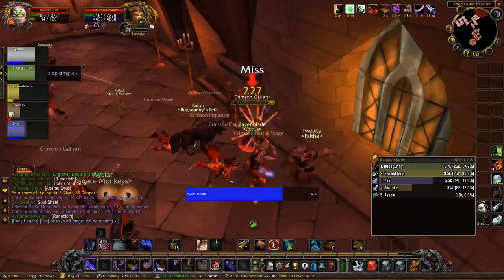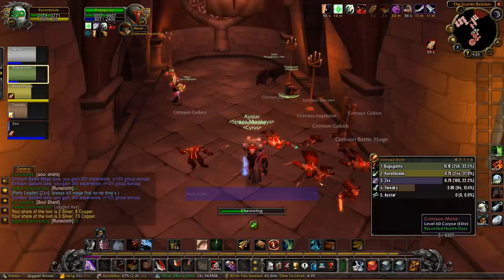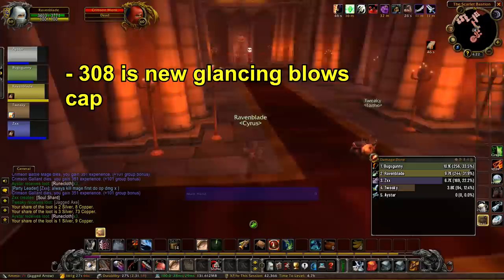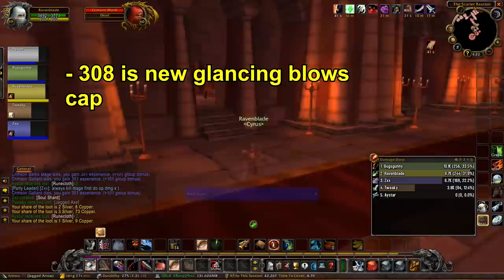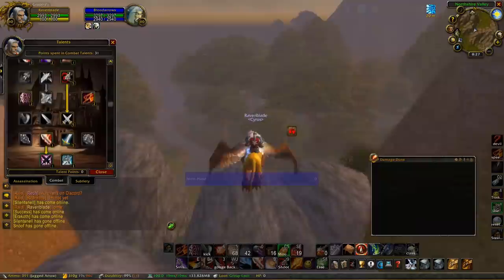The next thing to cover is glancing blows. The original perceived soft cap for glancing blows was 310 weapon skill — that's your human racial five points on mace or swords plus five points from maxed Weapon Expertise. But that's no longer the case. The soft cap is actually 308, so if you're not playing a human you still probably should get Weapon Expertise maxed with two talent points.